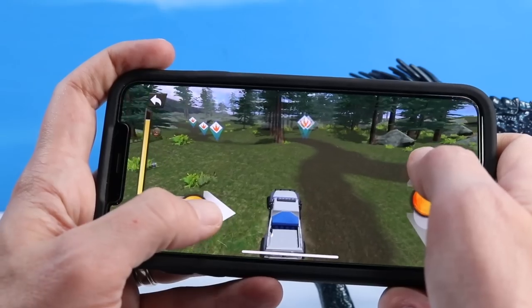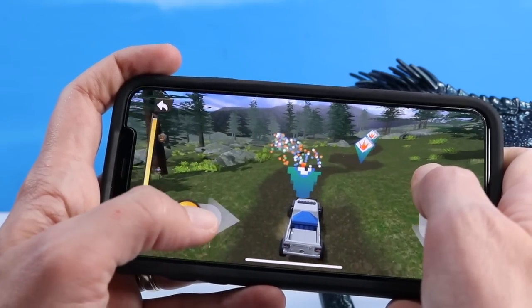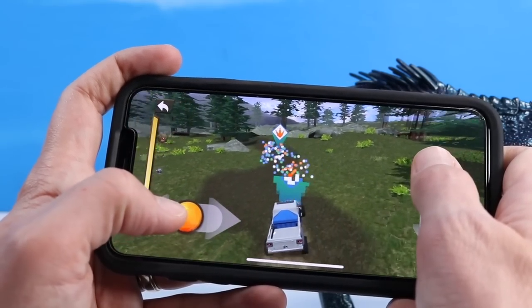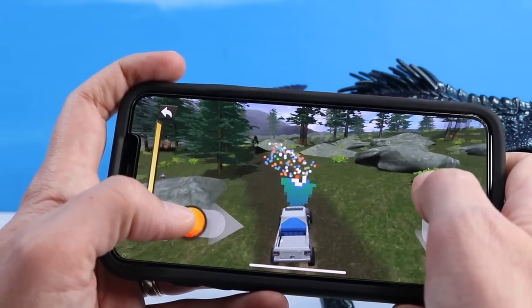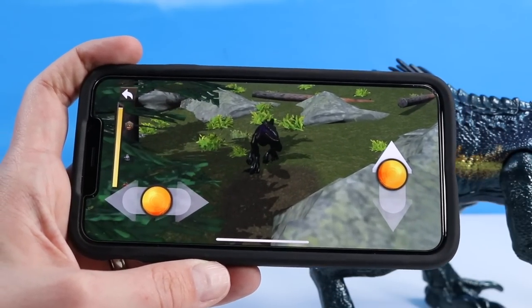I feel like I'm driving a car at Disneyland or something. I think you have to go a lot faster. So this is an option to track your Indoraptor. Controls aren't too bad once you get used to it. There it is — we found it.